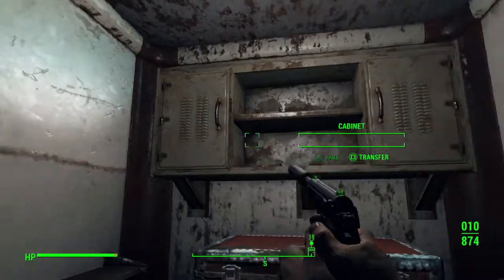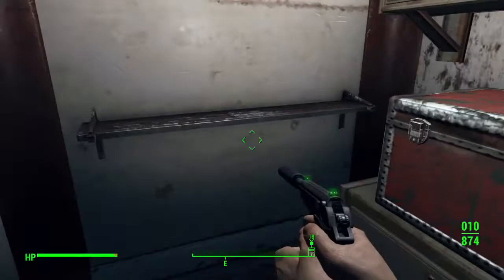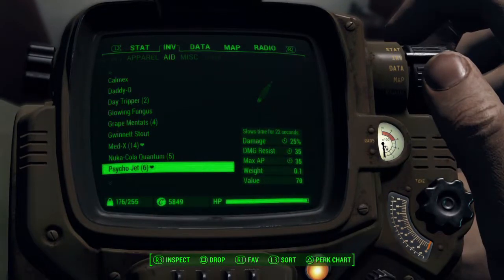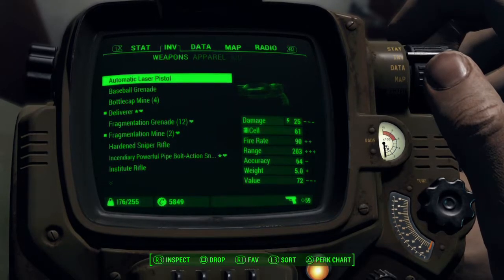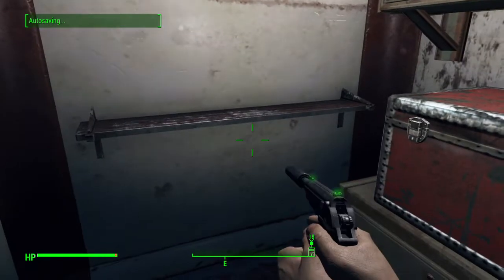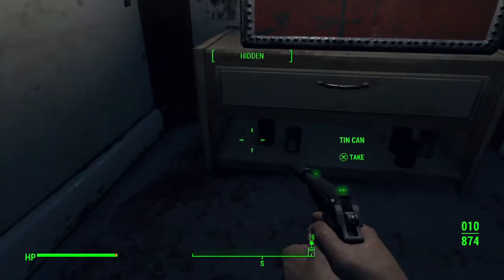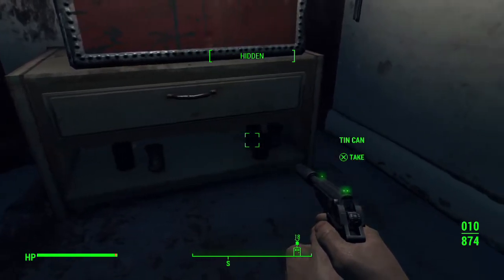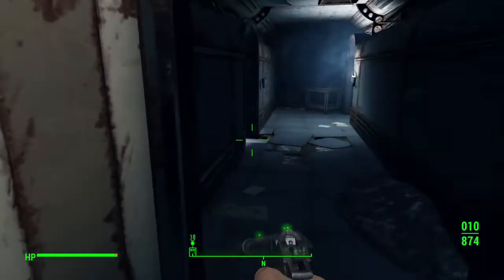A stealth boy — that's worth some money. We'll take the automatic laser pistol — 72 caps, not too bad. What's at the bottom? Rations: 10 cans, 11 cans. Alright, so we got what we wanted, but we might as well clear out the whole place just for XP.